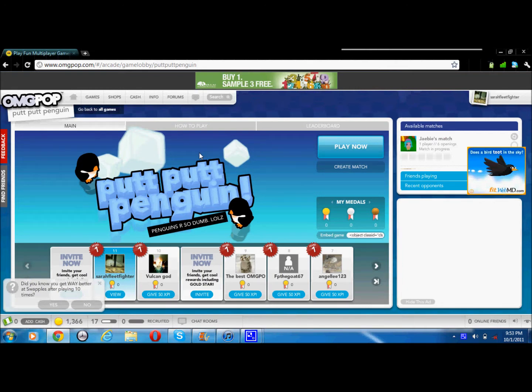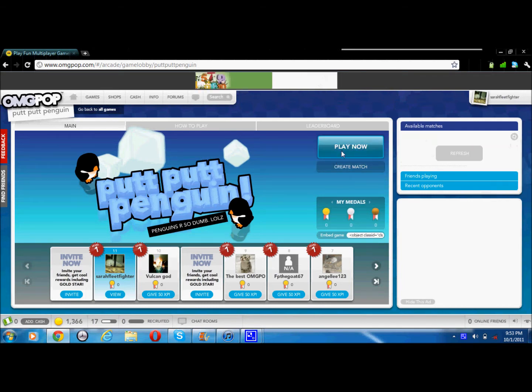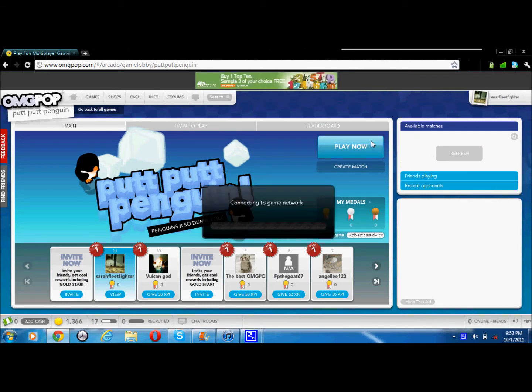They have a hole and you're supposed to aim the penguins using your mouse or arrow keys to get them into the hole. I'll show you — click Play Now. We're here, the match doesn't matter, I'll just show you.